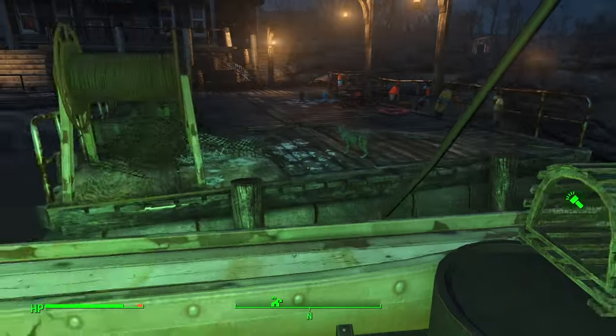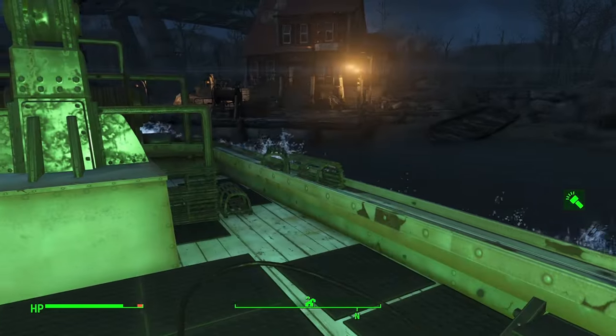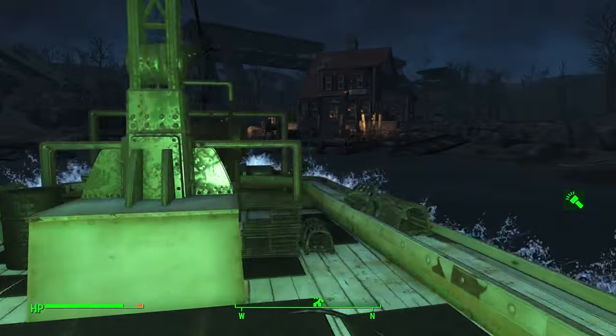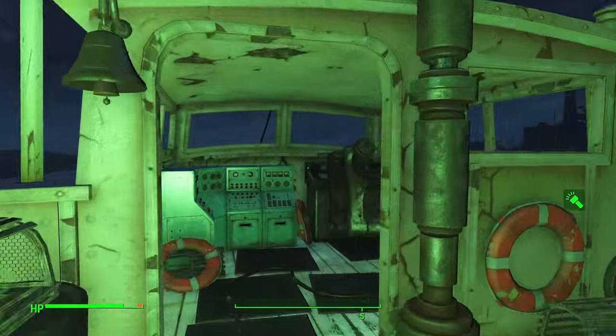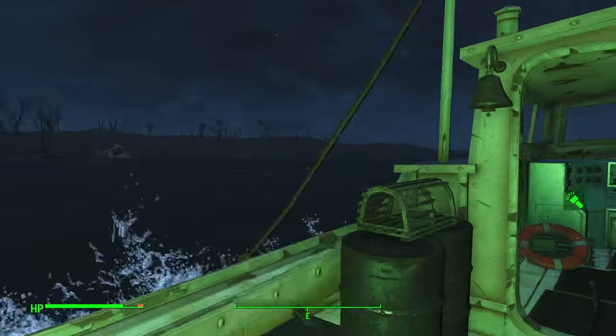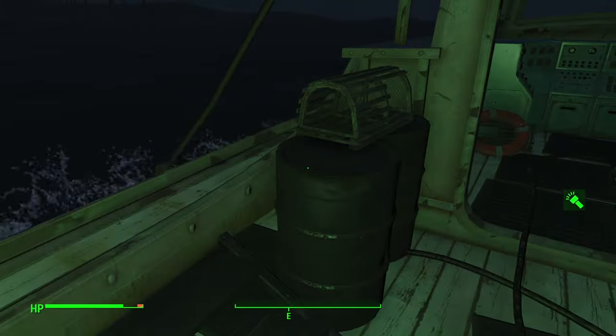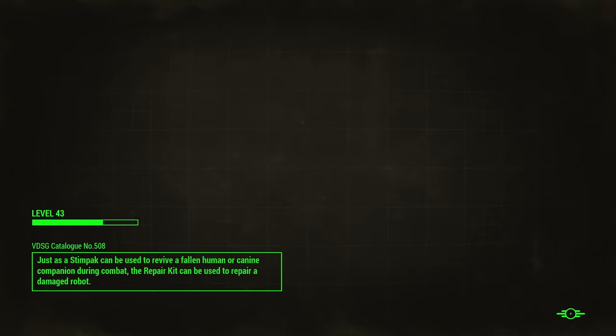Nick teleports in beside me. A local named Alan immediately tells us to get back in our boat — they don't need freeloaders. But Captain Avery steps in: the dock belongs to the whole town, so strangers are welcome. She apologizes — we've caught them during a difficult time, but notes not all visitors have good intentions. We explain we're looking for a young woman named Kasumi who passed through. Avery confirms she came through. We're going to Far Harbor — Maine, a pretty far boat ride from Boston.